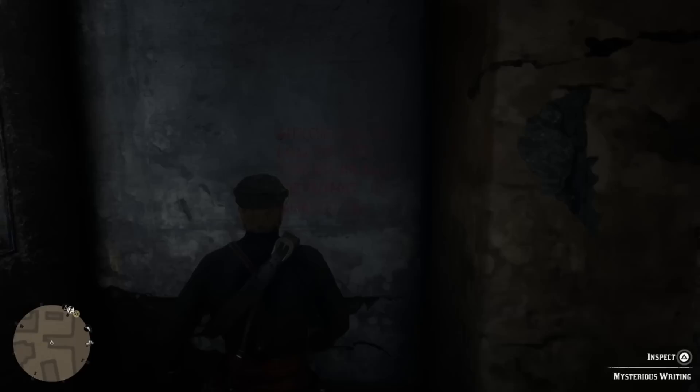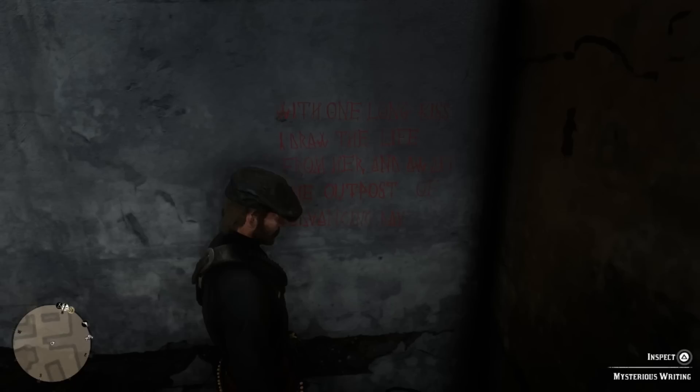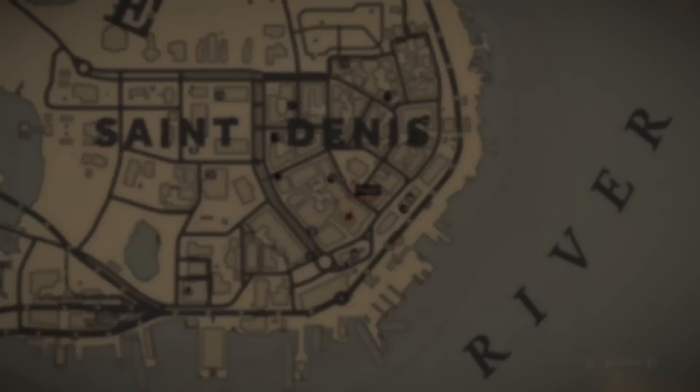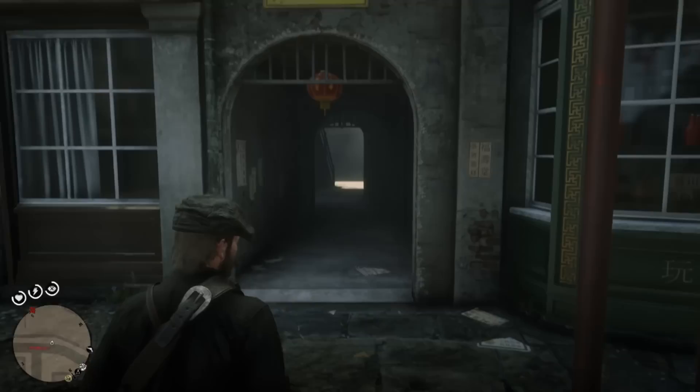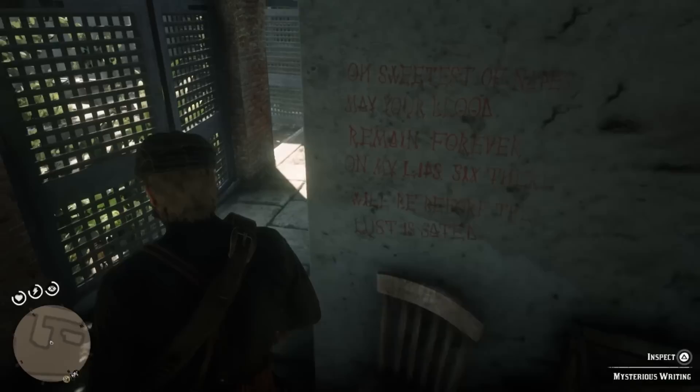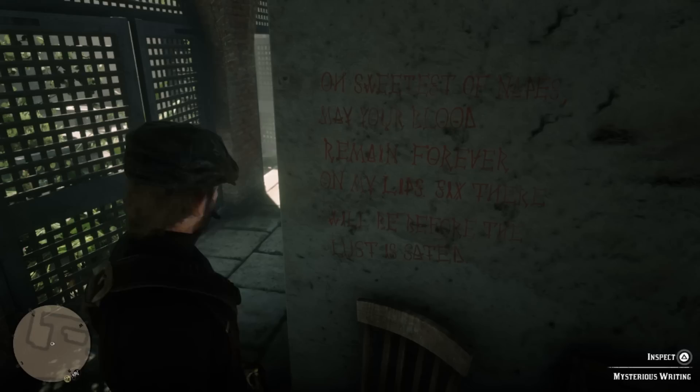This one says: 'With one long kiss, I draw the life from her, and await the outpost of advancing day.' Oh boy. Gonna be a disaster. Now the next piece of graffiti is pretty close by. If you stay on the same road with the gunsmith, you'll be able to get it very, very quickly. There's going to be this little archway right here, we're going to go through here, and then just at these stairs there's going to be a little alleyway. Right here we find: 'Sweetest of napes, may your blood remain forever on my lips — there will be a before the lust is sated.'